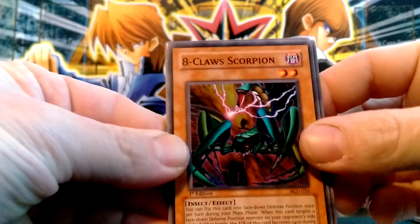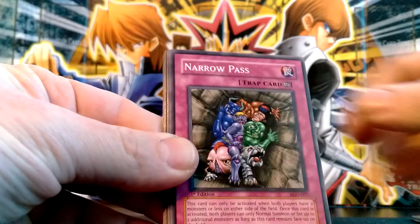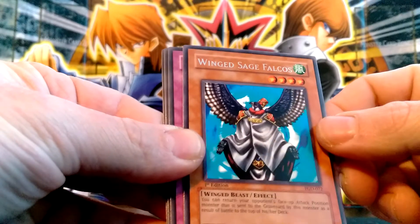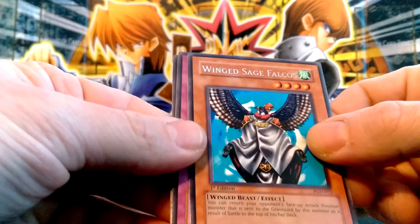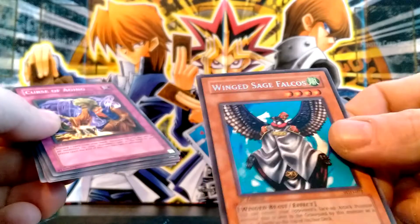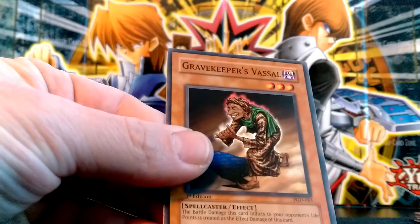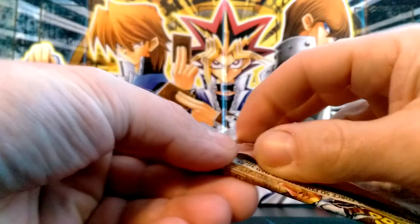Eight Claw Scorpion, pretty cool. Swarm of Scarabs. Narrow Pass. Molten Behemoth, nice. And a Winged Sage Falcos — this is another one I needed. It looks like it's in a lot better condition; my other one had a corner that was all chipped away. I don't know how it was bent like that when it was in the middle of the pack, but I guess you never know what you're going to get.